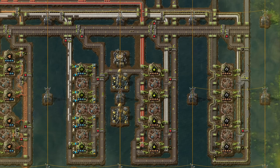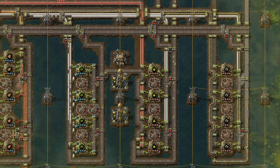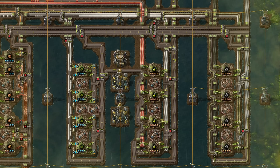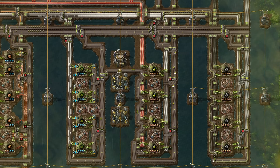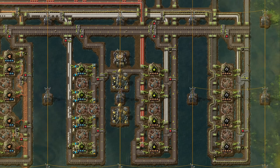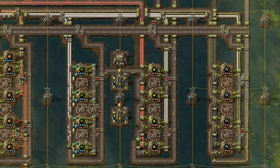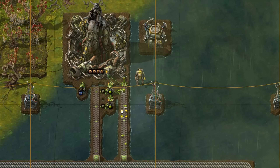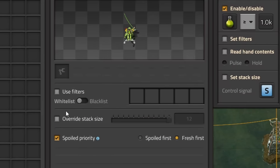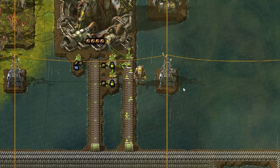Let's look at the agricultural science production. On the left side we are making eggs. Each biochamber has an inserter resupplying itself. If we are running out of eggs — which should never happen — requester chests are able to request an additional egg. Biochambers making science should be able to consume more eggs than you are actually producing. There are two Tesla turrets for a worst-case scenario. Science packs will go to the top where we have a dedicated rocket silo. Automatic requests from space platforms are disabled, and we use an inserter with spoil priority fresh-first.